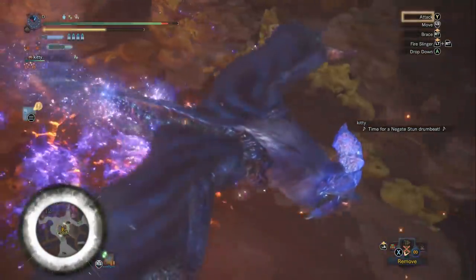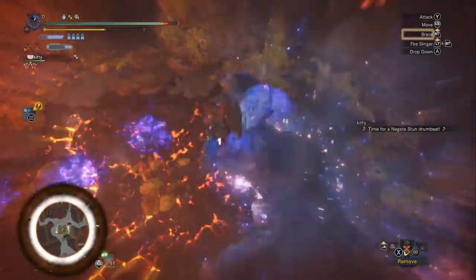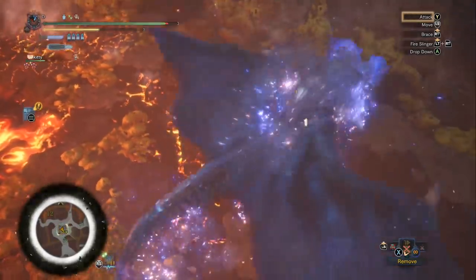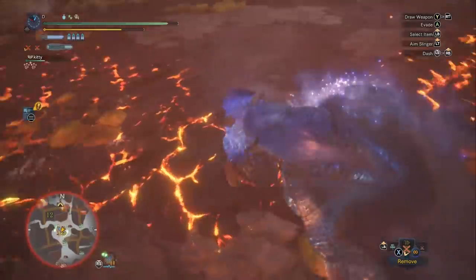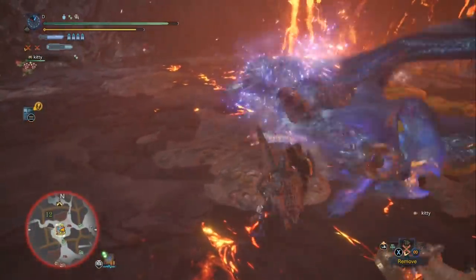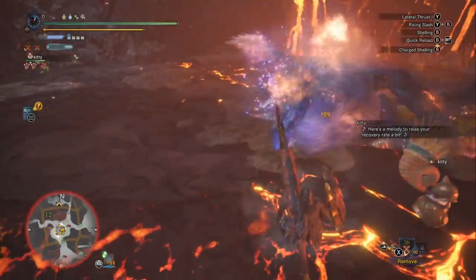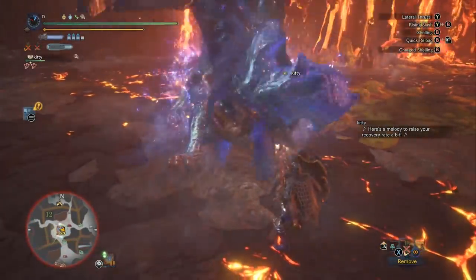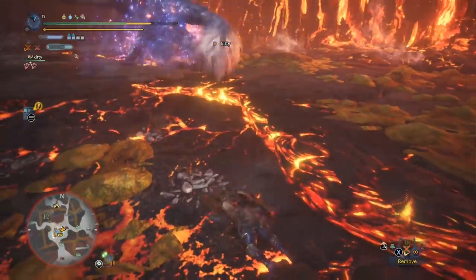The temporal mantle has ended and we've gotten our mount on Lunastra. Now the next thing I'm thinking about is arch tempered Teostra — he shows up in this fight. When he shows up and both your mantles are dead, you're playing with regular health and very likely to lose a confrontation against both of them together. So I've got him in the back of my mind — he's going to be showing up any minute.